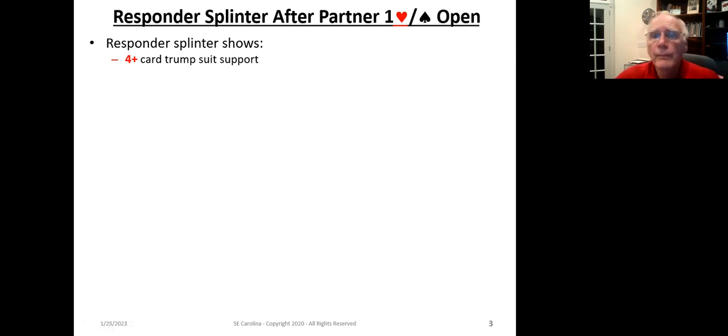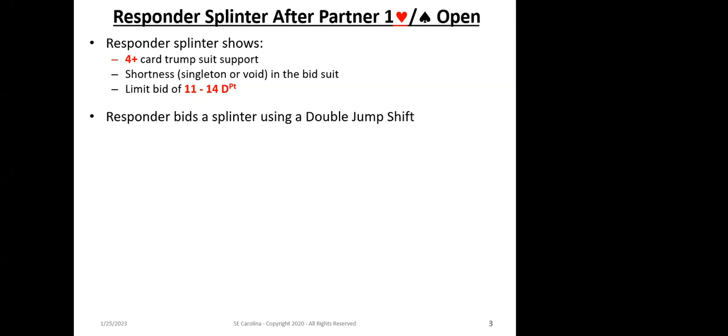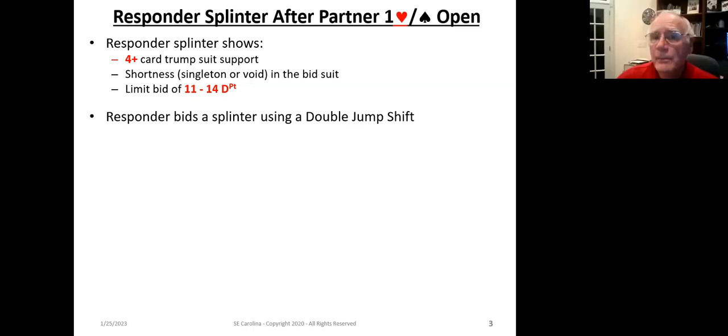The responder splinter shows four-plus cards in the trump suit, shortness of a singleton or void in the bid suit, and a limit bid of 11 to 14 distribution points. The responder bids a splinter by using a double jump shift. For example, one heart passed by the opponent — one spade is one level, two spades is a jump shift, and three spades is a double jump shift. So three spades is an artificial bid, jumping to the three or four level. That double jump shift is not used for anything else in the standard bidding system — it's used to show the splinter bid, and it's done by the responder.